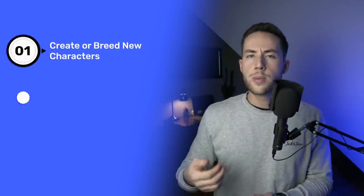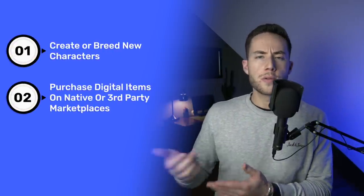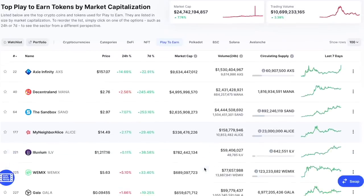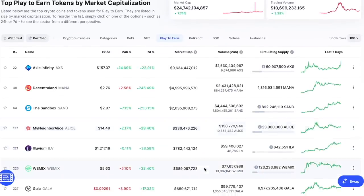With this system in place, players can claim ownership of game assets through three main strategies: they could create or breed new characters, purchase digital items on native or third-party marketplaces, or unlock and earn new items. Whichever way you choose to access these game assets, you have exclusive ownership rights over them. In essence, you can distribute or sell them and pocket all of the money made from such trades — and this is why this gaming model is called play-to-earn.